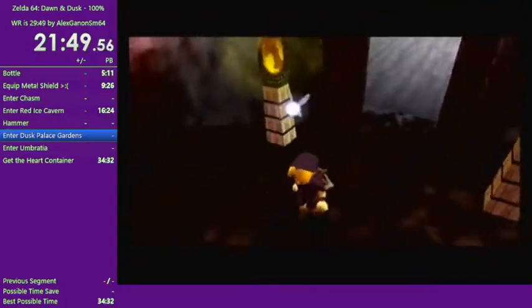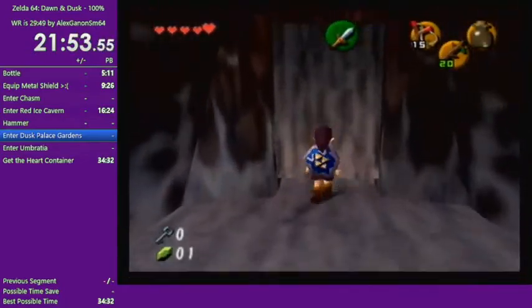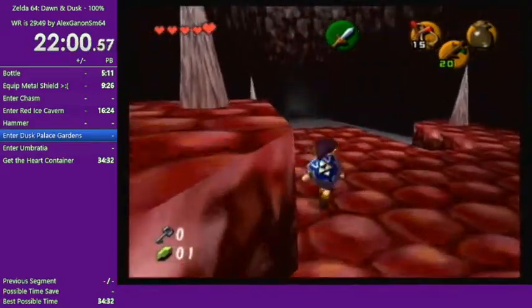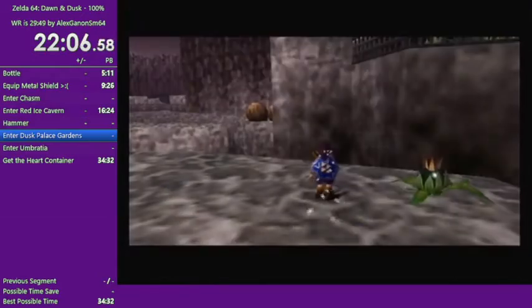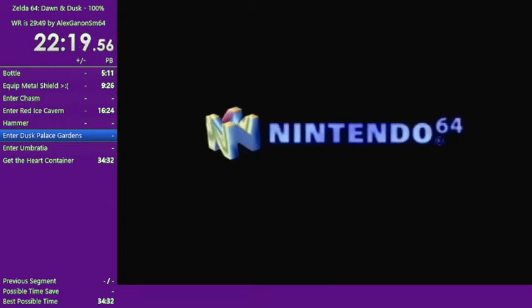So if you're looking for a world record, that's something you could try — 12 bottles in Zelda 64 Dawn and Dusk. And that was it for collection in the Chasm and in Red Ice Cavern. And now we save warp — I forgot an equip. We save warp back to the inn to get what we were missing.